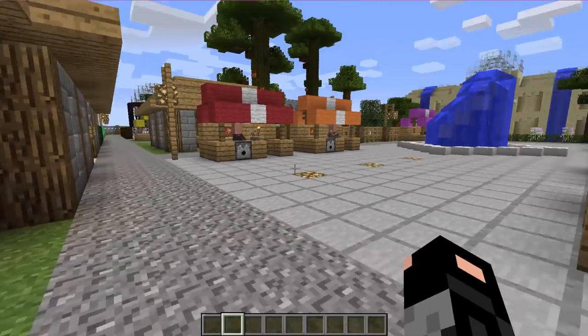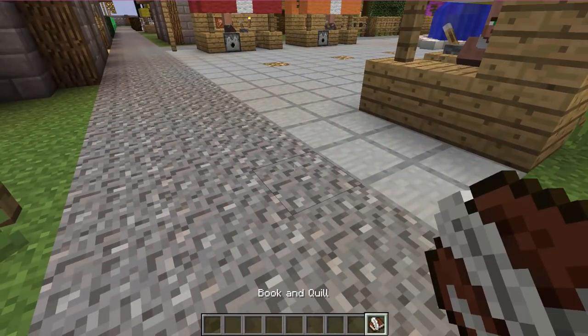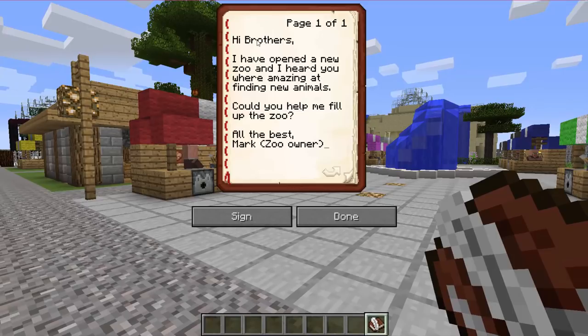He said as soon as you enter you should be able to find a chest. Oh, and here it is. And he said I'd be able to find a book inside. Now he said I should read this book to myself and I should be prepared to do a bit of work today. So let's go and read it. It says: 'Hi brothers, I have opened up a new zoo and I heard you were amazing at finding new animals. Could you help me fill up the zoo? All the best, Mark, zoo owner.'